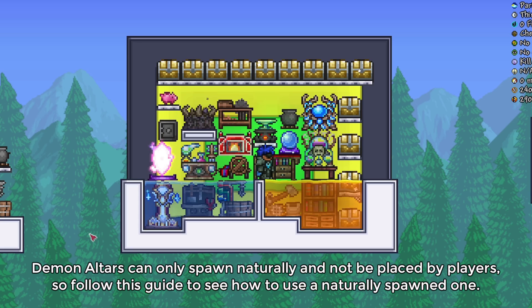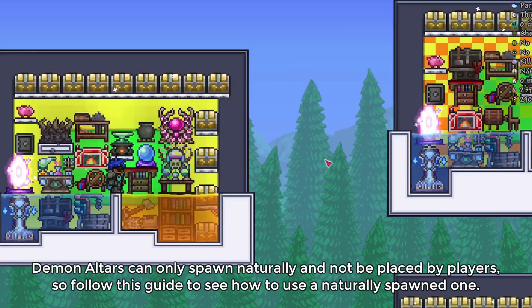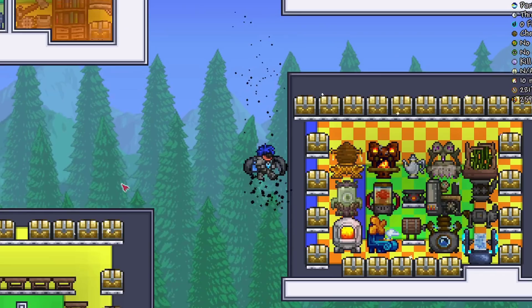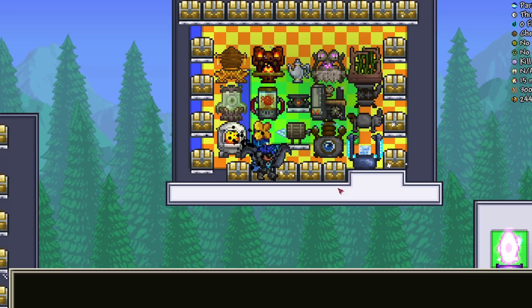This design does not have access to everything. For example, if we were to implement a demon altar, we can put it right here and switch it around a little. As opposed to this design, this design does not have the keg and the Blend-O-Matic. If you don't have a demon altar in a convenient location, I would go for this one. The third design is down here.